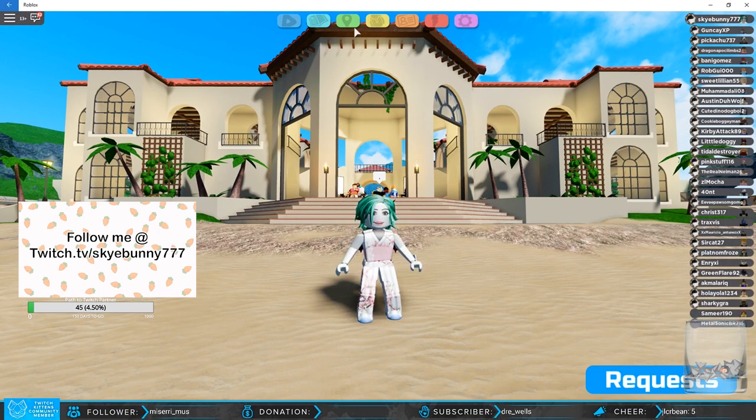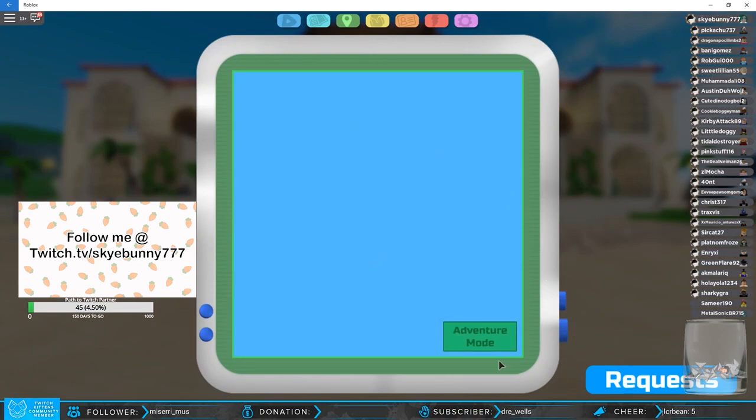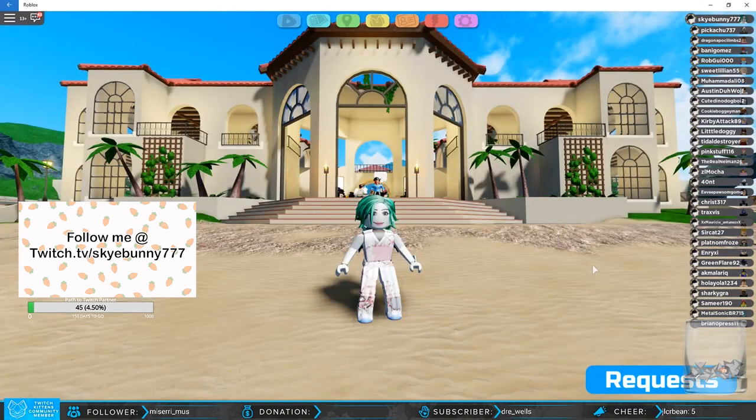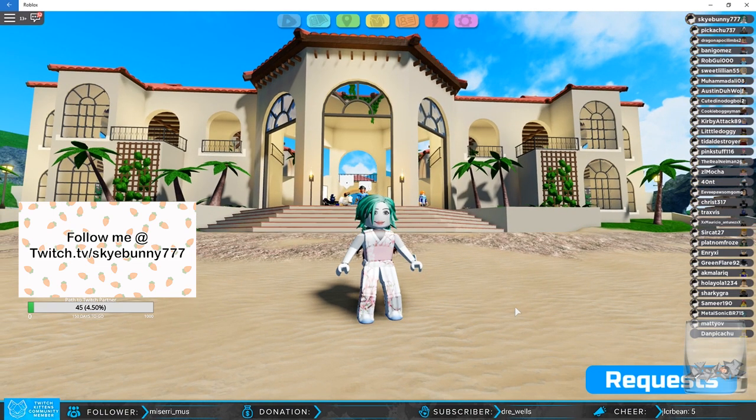All you gotta do is click on your map. See this green thing right here — if you click on your map anywhere, it's gonna say 'Trading Resort' instead of 'Adventure Mode' because right now I'm in the trading resort. No, not friend request — follow me. Friend request is not gonna work. I'm not gonna delete and add more people, just go ahead and follow me on Roblox so you'll be able to find me easily.